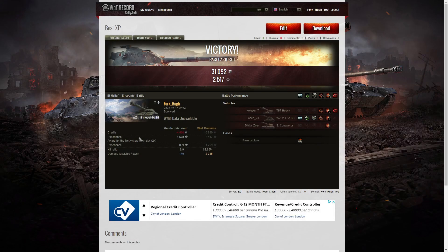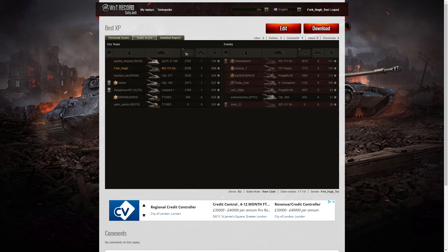Let's have a look at the end of battle stats. Not a bad game. Let's look at the team score — I didn't get the highest damage in the game; that actually went to the Jagdpanzer E100. He got 2,783 hit points, while I picked up 2,735 and the Object 277 got 2,538.